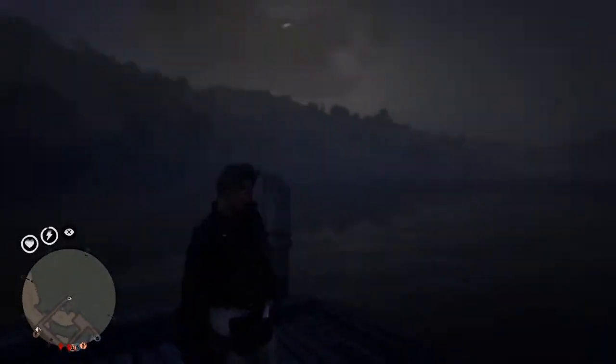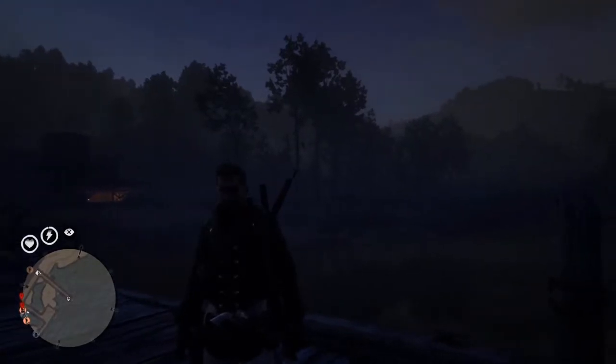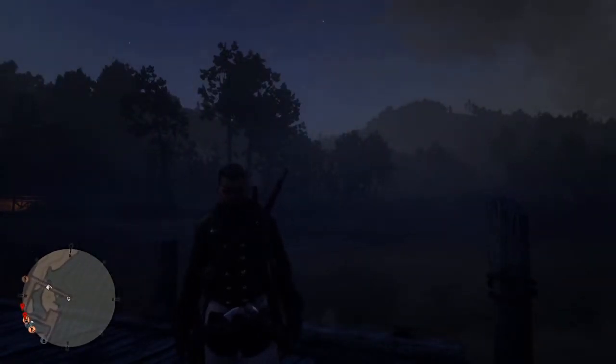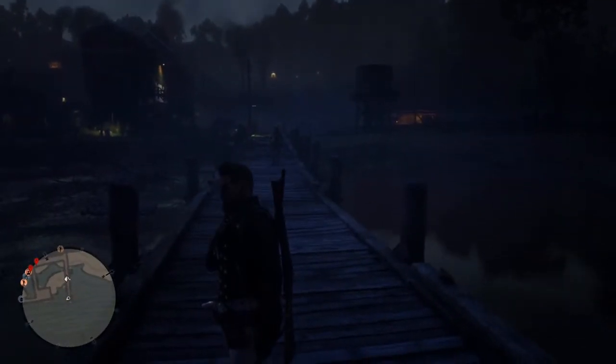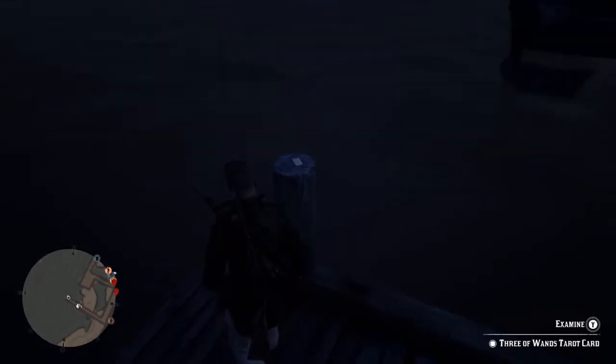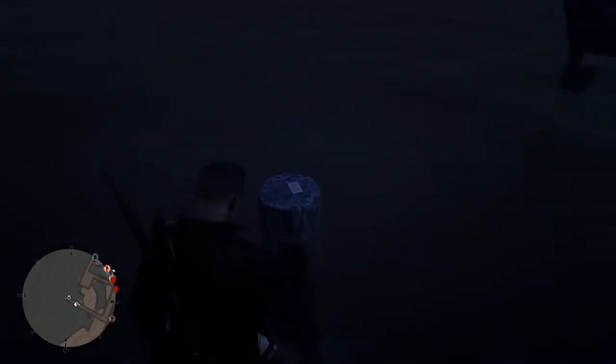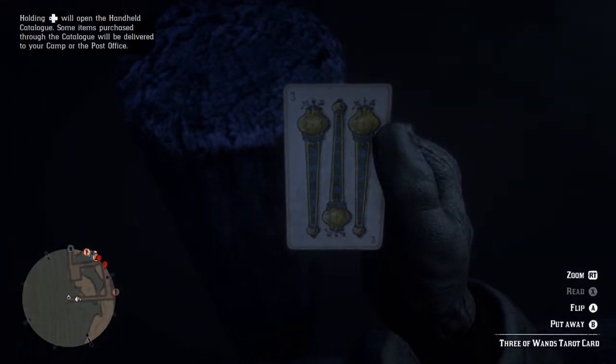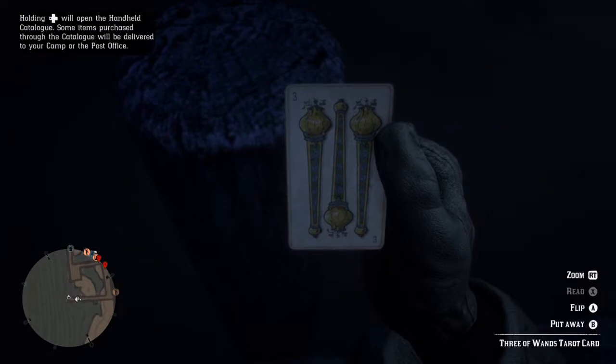What's up guys, welcome back to another video. Today we're going to be looking at a way to glitch out tarot cards in Red Dead Redemption 2 as my horse walks down this dock to come get me. If you go ahead and pick up this card and look at it, it's going to be right in your face, so go ahead and before you put it away...